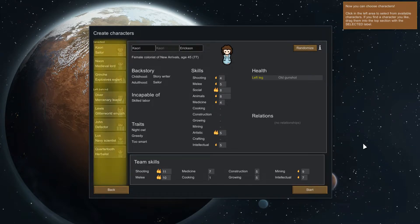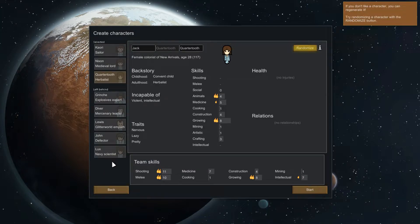Now you can choose characters. Click in the left area to select from available characters. If you find a character you like, drag them into the top section with the selected label. We're going to take Ericsson. We have Diver, a mercenary leader; a Glitterwood Empath; a Defector; a Navy Scientist; or an Herbalist. I think the Herbalist might be useful. If you don't like a character, you can regenerate it — try randomizing with the Randomize button. So you can keep randomizing for new attributes. I don't care for the sailors, so let's randomize.